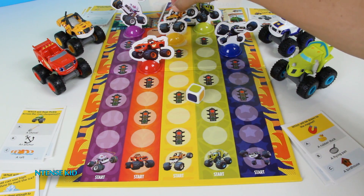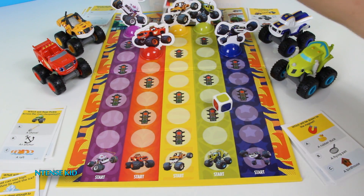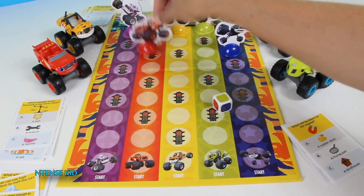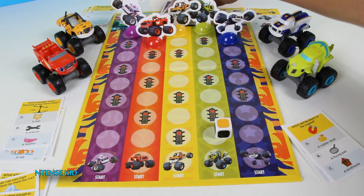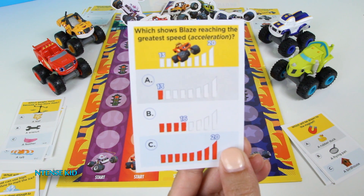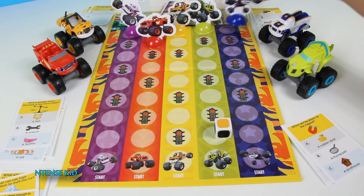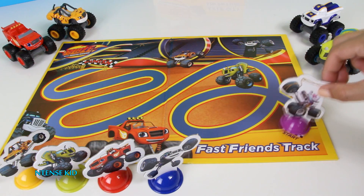Alright Zeg, who would you like to move? Stripes! Stripes is now finished with the race. We'll move Blaze. Here's a question for you Blaze: Which weighs more because it has more mass — a leaf, a wrench, or a feather? A wrench! Good job Blaze! It's yellow but we'll move Darrington. Good job team! Which shows Blaze reaching the greatest speed — is it 13 (A), 16 (B), or 20 (C)? The highest number, 20 — you're correct! Good job! Off to the finish — and Blaze is now finished! Good job Blaze and the Monster Machines!